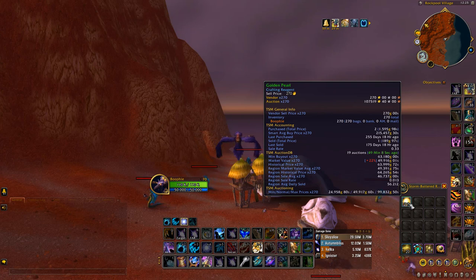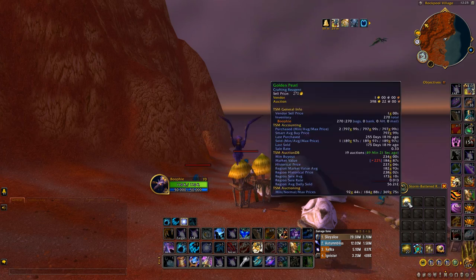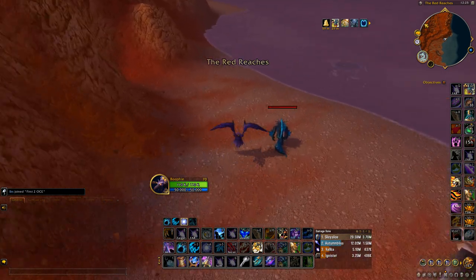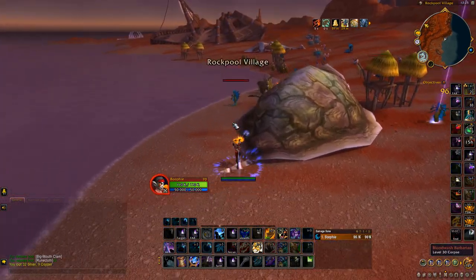They're way higher than the market value you can see at the bottom on TSM. Looking at the very top, you can see 1,007k gold — that is the current price they're listed for on the auction house. However, they might sell anywhere from 398 gold down to around 200 gold at market price, but they currently have a really high price, which is why this farm is making so much gold at the moment.